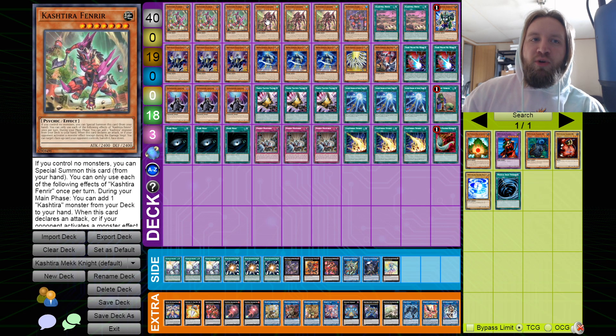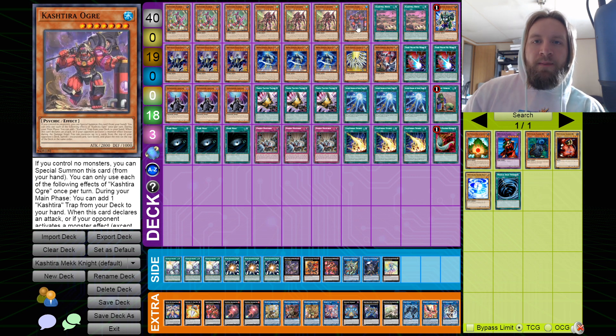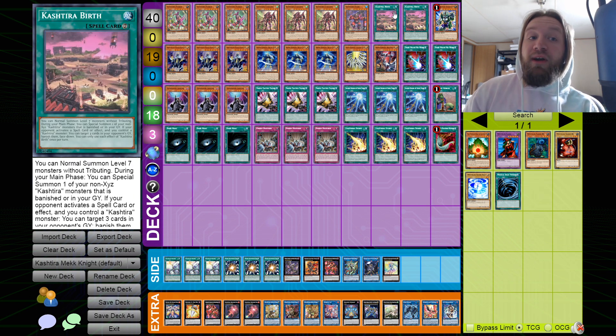Triple Fenrir, triple Unicorn — these two are staple at three because they're the only two good ones. For Ogre, the list I net-decked ran two, but I think Ogre is kind of bad to draw. You want to play one for the name so if you ever need it you have it, but you don't really want to open this card — you just want to tutor it when there's nothing else to tutor.